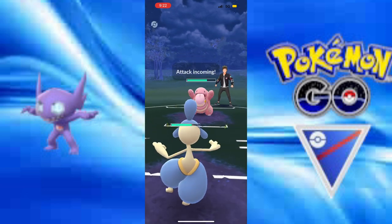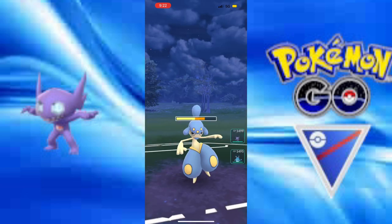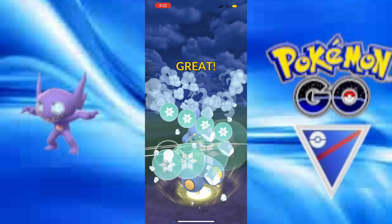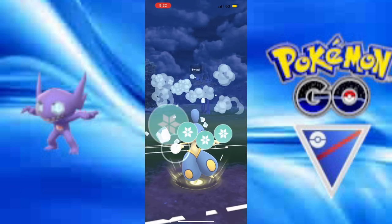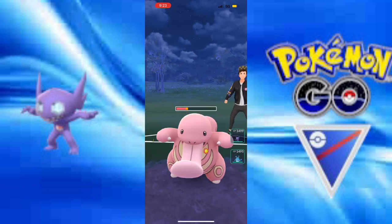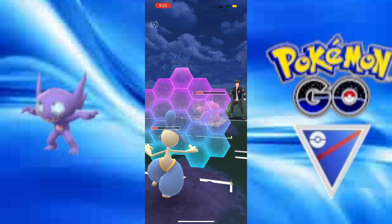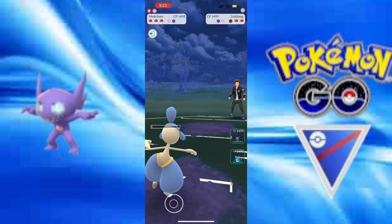We have a Lickitung to go up against. This is something that can do well against Medicham, but Counter is just breaking it down because Counter is just that good. I'm going to go for the Ice Punch, use the energy, get some chip damage, bring them down to red. I'm going to be forced to shield because I want the Counter down — and I get the Counter down.